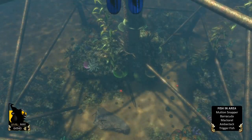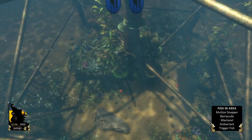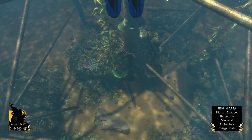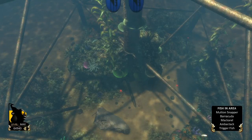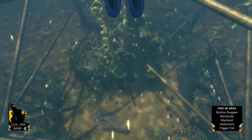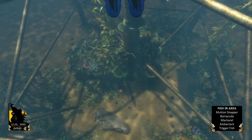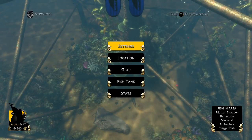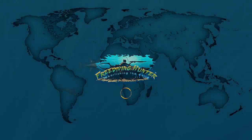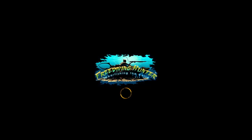One issue you may run into, especially during competitions, is the competitor shooting your stationary fish. If that happens, wait a few seconds and check all your locations to see if it's back. If after three or four checks it's still not there, surface, save your game, and load back in. You can also try shooting a random fish to clear the map and allow the stationary fish to respawn.